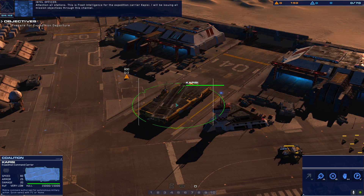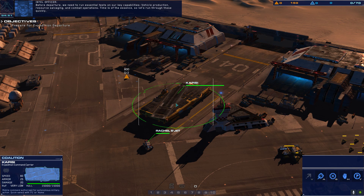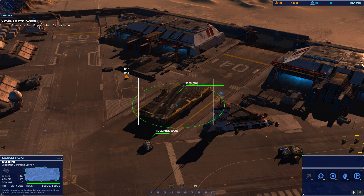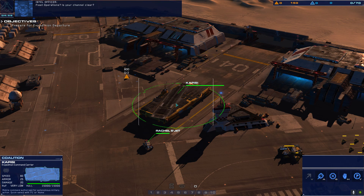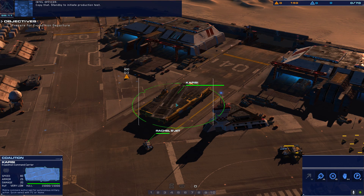I will be issuing all mission objectives through this channel. Before departure, we need to run essential tests on our key capabilities: vehicle production, resource salvaging, and combat operations. Time is of the essence, so let's run through these quickly. I will be providing all non-critical updates on unit production, research, resource salvaging, and all carrier systems through this channel. Standby to initiate production test.